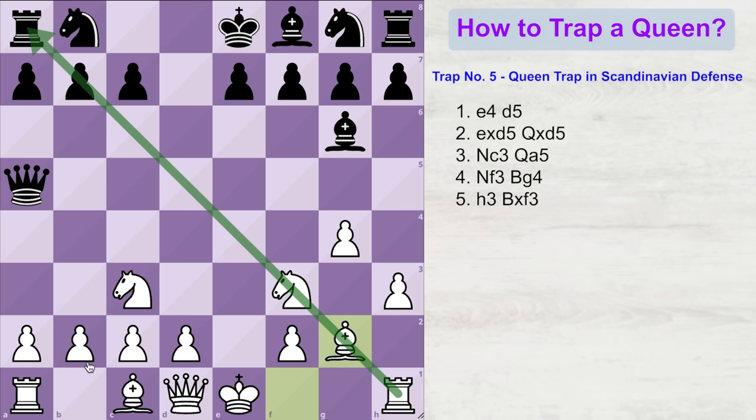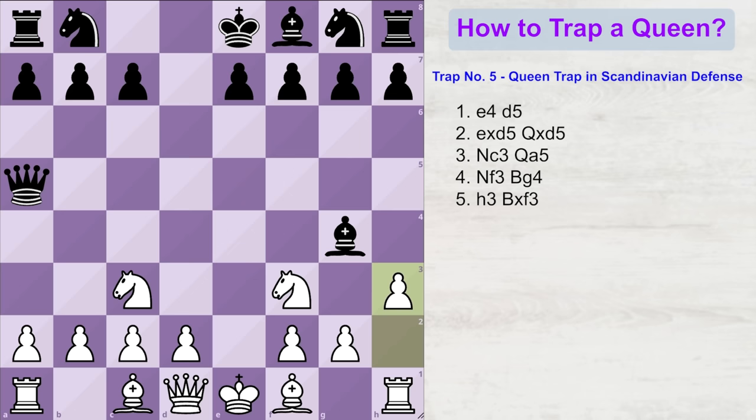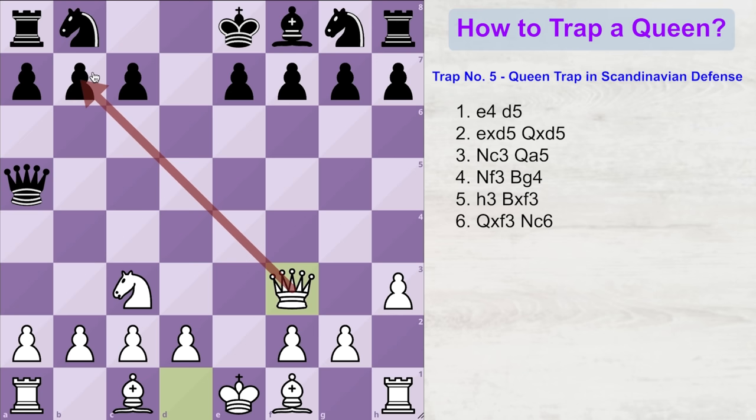Because black doesn't want to give a very good game to white, when you play h3, there are high chances that instead of retrieving his bishop back, black will just capture on f3. So you capture back with your queen. Now your queen is attacking this weak pawn, thereby threatening to capture the trapped rook in the next couple of moves. Obviously black cannot let that happen, so he blocks the queen's attack by playing a move like knight to c6.